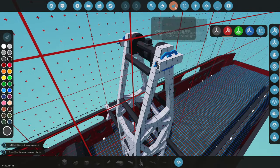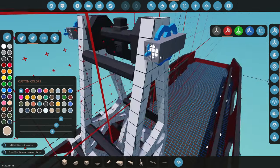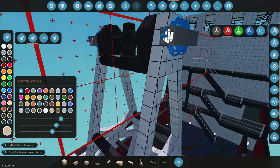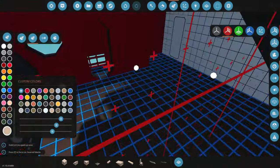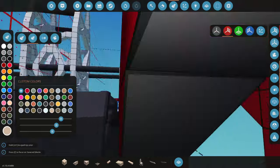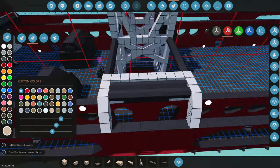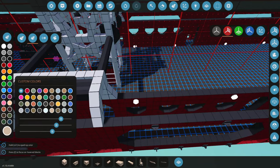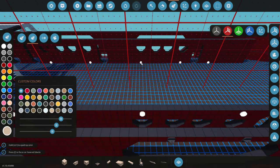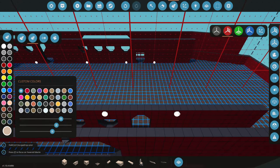Another thing I'm going to do is actually go to these lights and change the color of them to be a little bit less aggressive. White seems very aggressive for lights, so I'm going to go ahead and travel through each of these and try and change them all to be a different color. Slowly but surely we should be changing the color a little bit, which is quite nice.